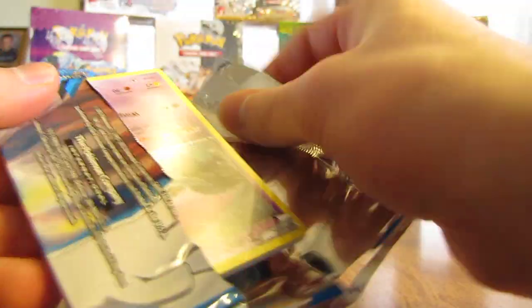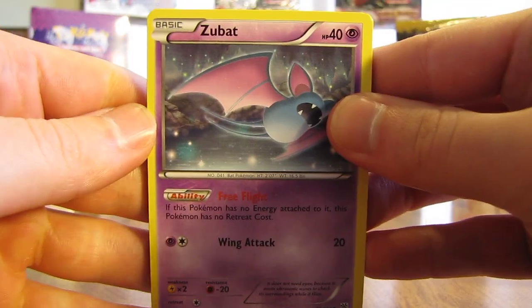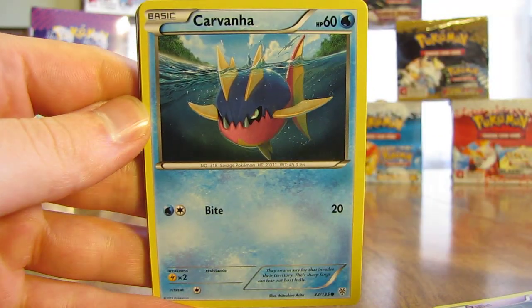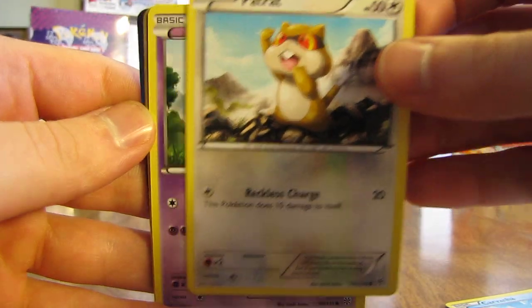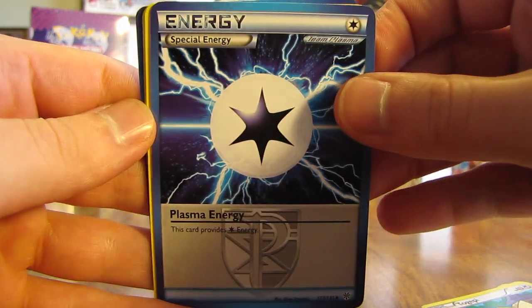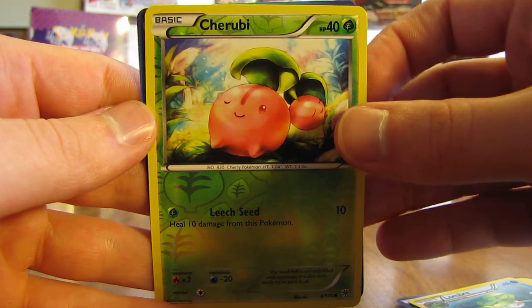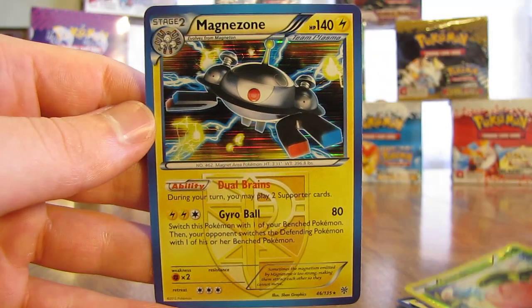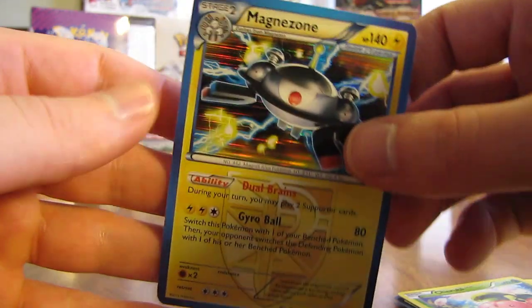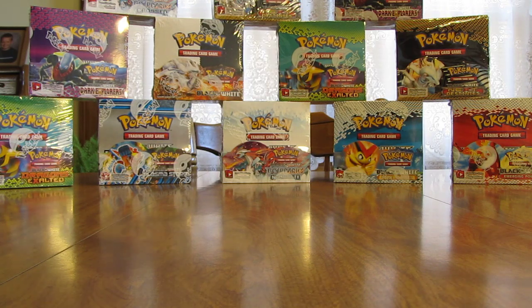I think we're about halfway through the second half of this Plasma Storm box. Hoping that I get at least one EX Full Art card — that would really make my day — along with an EX Full Art card and a secret rare shiny card. So we have Zubat, Carvanha, Patrat, Trubbish, Togepi, Plasma Energy, Galvantula, Lombre, Cherubi — that's a reverse holo common — and then the Team Plasma card in the rare spot is a Magnezone. I haven't gotten a holographic card for a couple of packs since the Crobat. Good looking Magnezone card though.